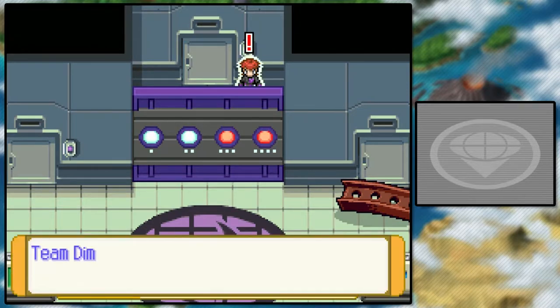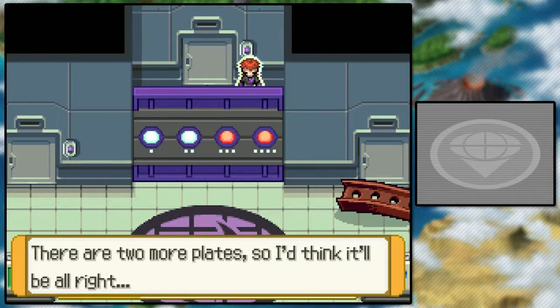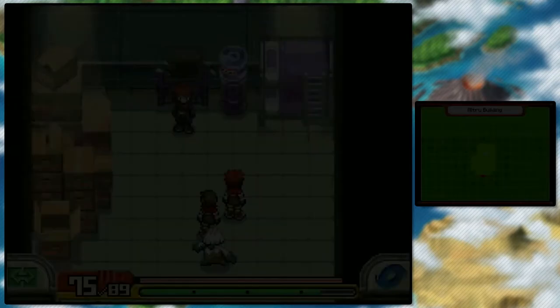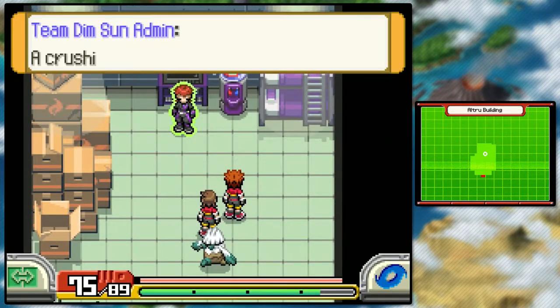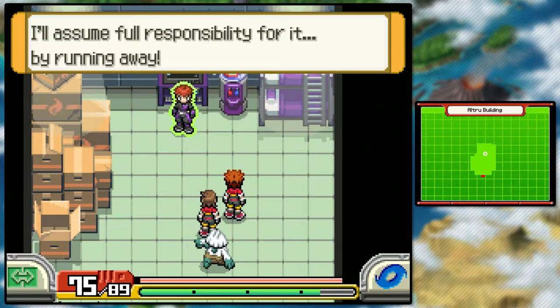And there we go — the second one's gonna go away. Boom. Huh? This isn't right. Two of the shield plates are gone. There are two more plates, so I think it'll be alright. Don't be so sure. Crushing defeat — I'll assume full responsibility for it. By running away!